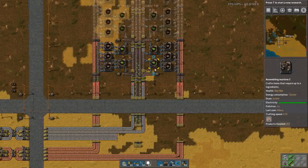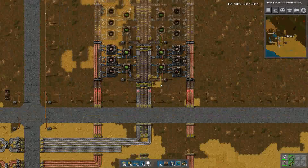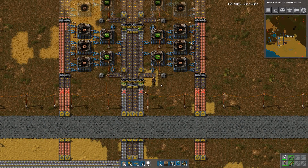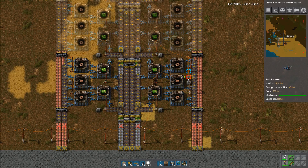I think this is pretty much a summary of how to build green circuits in bulk. It works really nicely, though it is consuming quite a lot. I hope you enjoyed it — if you did, leave a like and comment below, subscribe for more content like this, and I'll see you in another episode. Cheers.